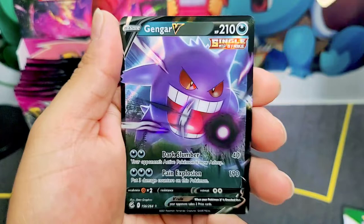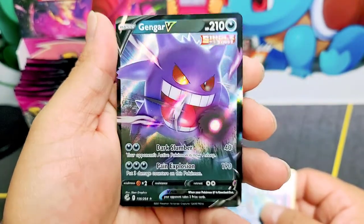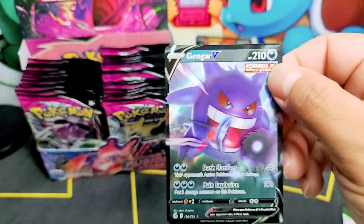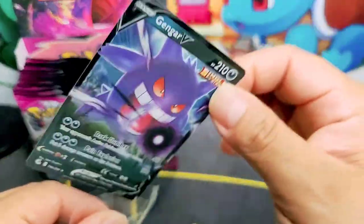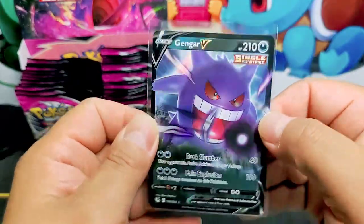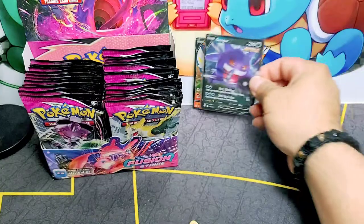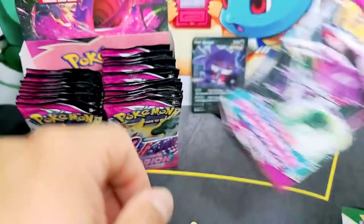This set was released Friday. Gengar V — nice, looks tremendous. Looks like Gengar is up to no good, he's always up to no good. That looks like he's about to do Shadow Ball — Shadow Ball!